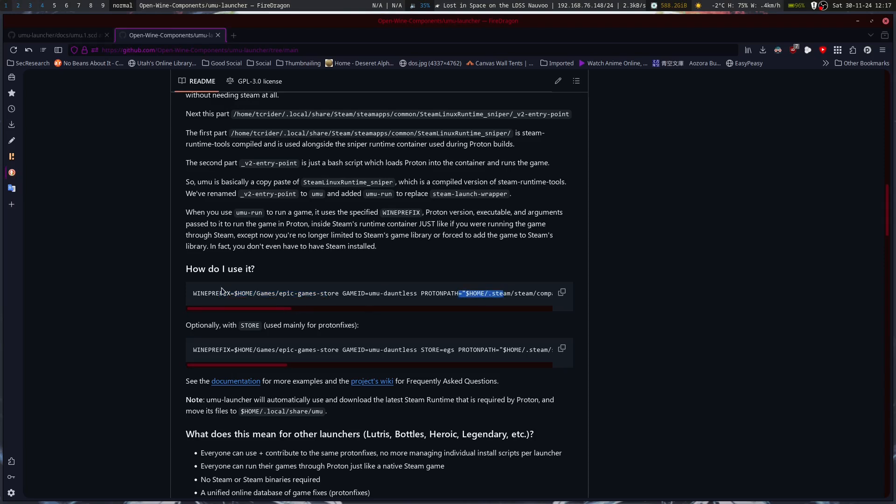You can give it a Wine prefix to load somewhere else, or set your Proton path where Proton is going to be the Proton executable to run, and then the prefix you're running in and creating. The other option they add in is a store flag — so if there are special tweaks for Epic Games, GOG, Steam, or even Zoom platform, it has that automatically logged.